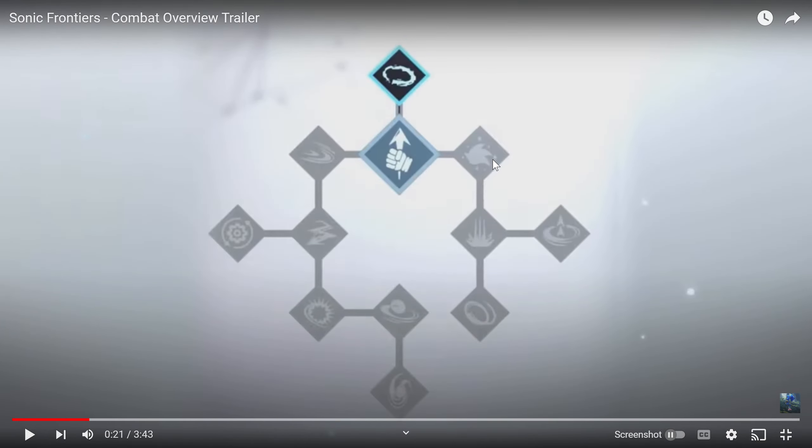This skill tree looks bare. You know Stranger of Paradise — that Final Fantasy origin story game — it has skill trees like this that are very minimal, but in that game there are lots of different weapon types and job classes. Here it looks like you level up once and you're done, unless some of these have multiple tiers. But I got my skill tree — bam, got it.